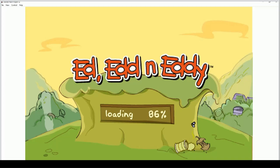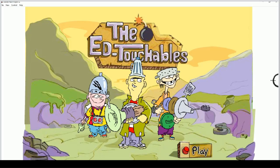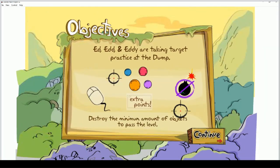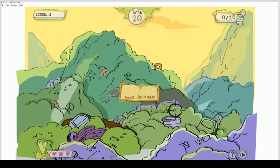Hey everybody, GammaMarkWizPrime here, and today we're playing another Ed, Edd n Eddy flash game. We're playing the Ed Touchables. Let's do this. So how do we do this? We use our mouse for once — the only time we used the mouse was the other game that I can't remember.